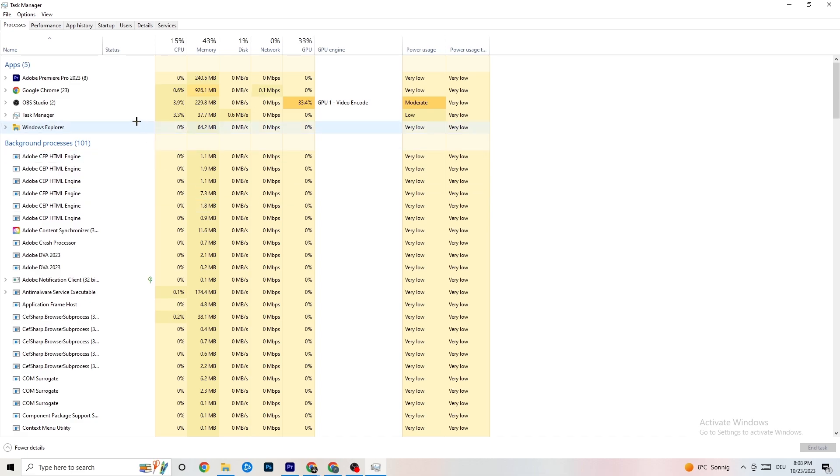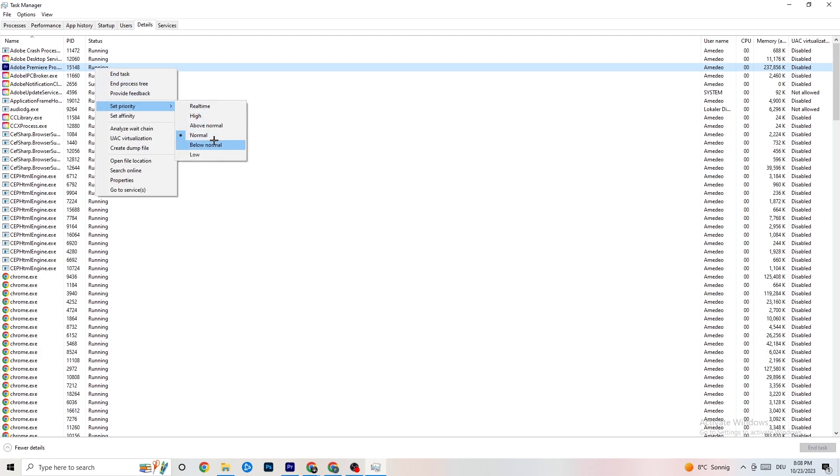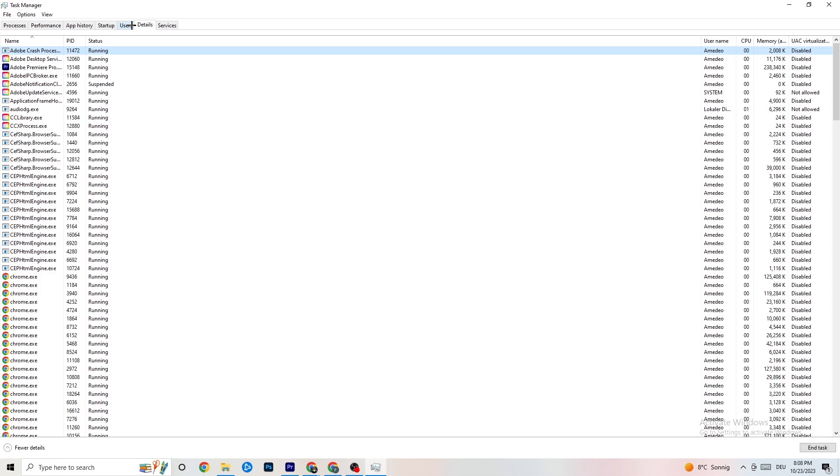Next, go to the top-left corner of your screen and click on the Details tab. Search for your game — I haven't started it currently but the process is the same; I'll demonstrate using Adobe Premiere Pro. Right-click it, hit 'Set Priority,' and you'll see it's set to Normal. Change it to High or Real Time — try both and check which works better — then hit Apply and exit.